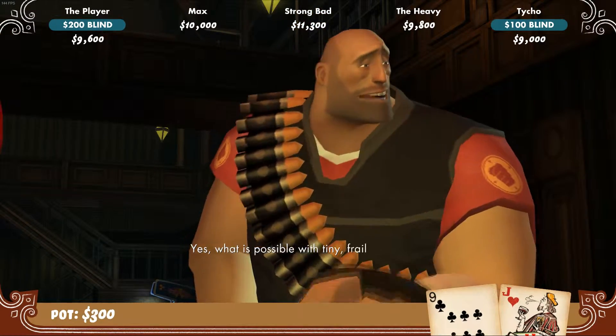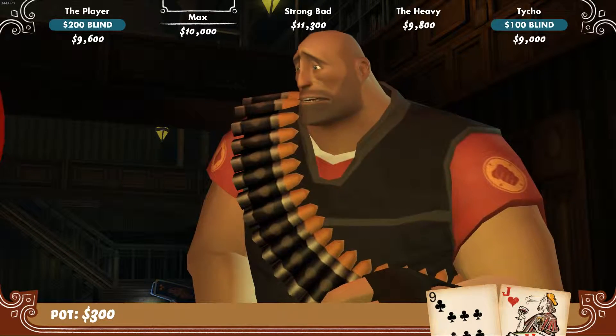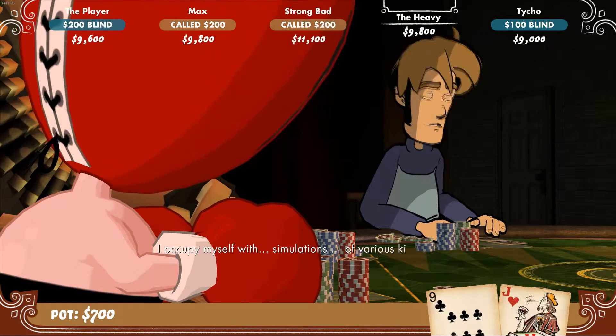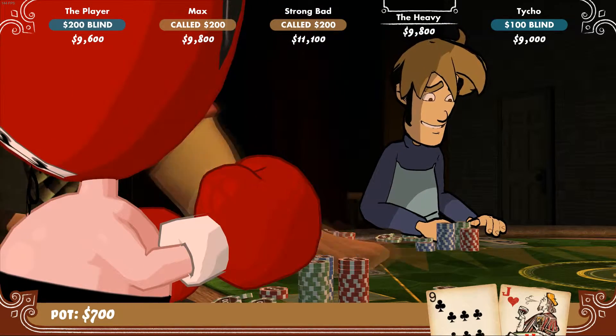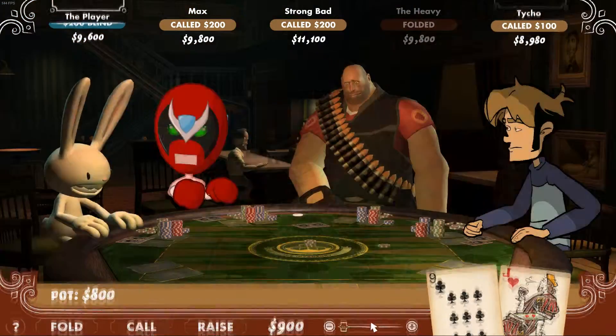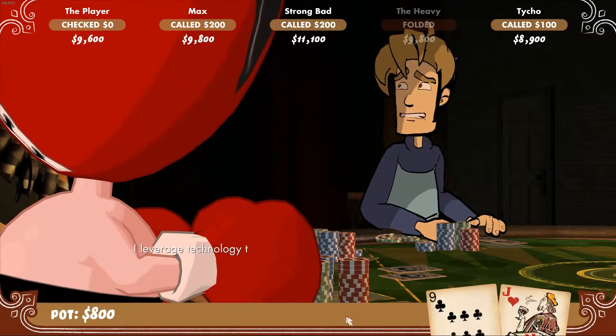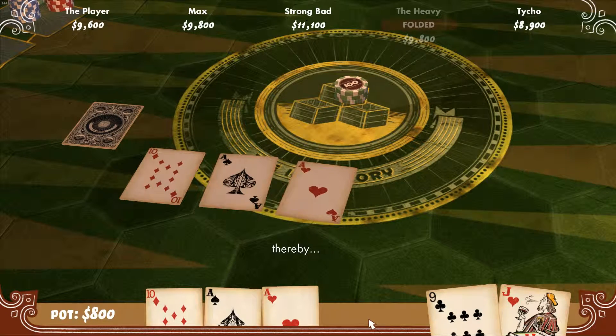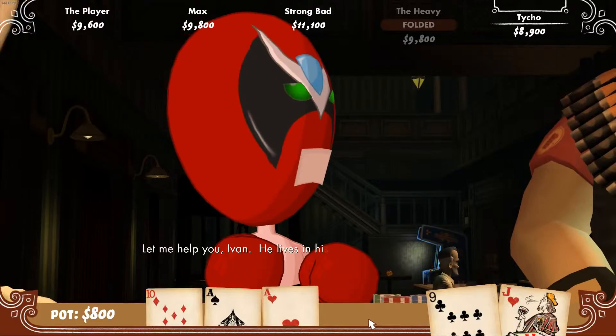As for the different card combinations, it's a good idea to Google a list so that you can learn and memorize them. Half of the game is luck, and the other half is definitely skill. With this being a video game, it's harder to tell if one of the characters is bluffing or if they actually have good cards. Though, the more you play, the more you begin to understand some of the characters' tendencies. For example, Tycho is conservative unless he has a strong hand.